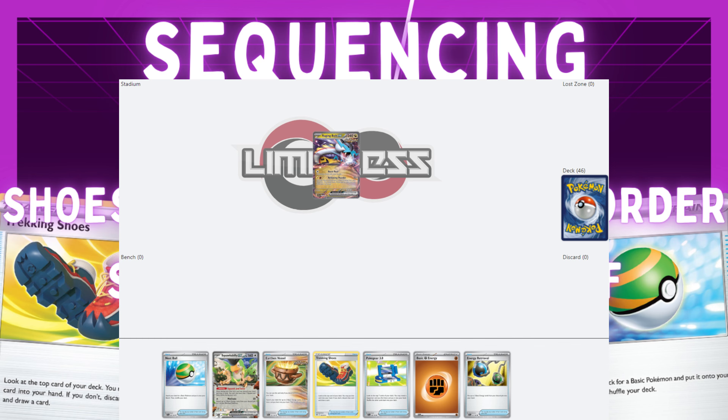This hand we're going to figure out how to play to give ourselves the highest odds of hitting Sada off Pokegear. First, Vessel away the Fighting, get Lightning and Grass, Nest Ball for Greninja, discard one energy with Greninja, and play out any cards you get. Use Trekking Shoes and play out those cards, then last use Pokegear. Doing things this way, we're seeing about 14 cards deep into the deck with Pokegear, instead of just seven if we used it first — which risks drawing the exact same cards off Greninja that we already saw.